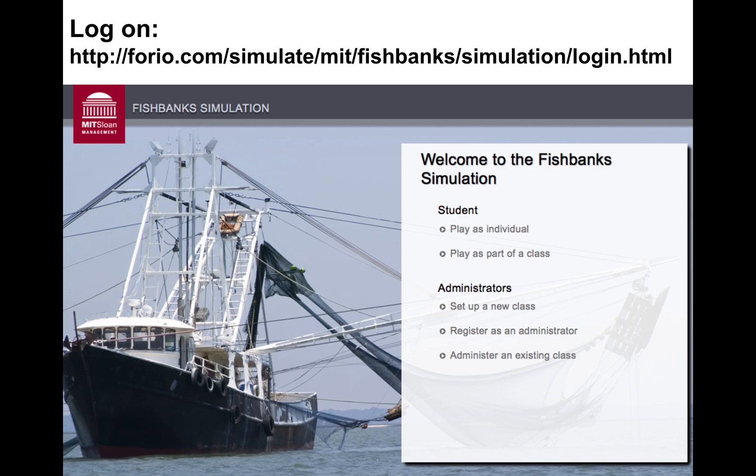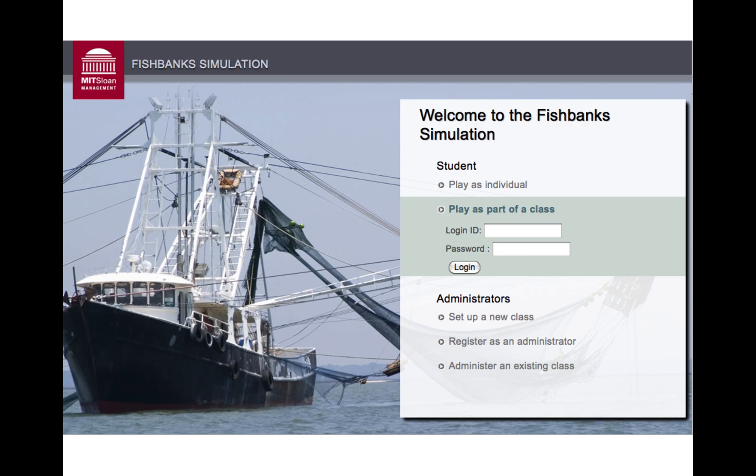Here's how you get on. There will be a link in the plan for today if you're in my class, but here is also the login. You want to select 'Play as part of a class' and then there will be a login ID. There's no password for my class — find the login ID in the plan for today.